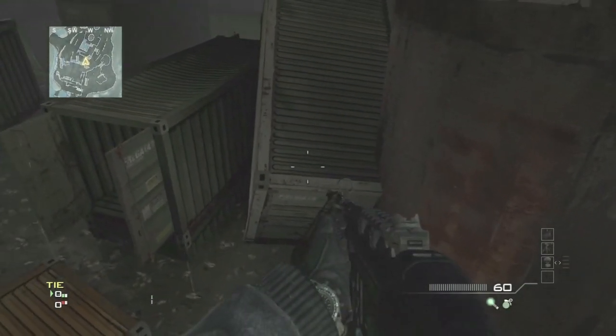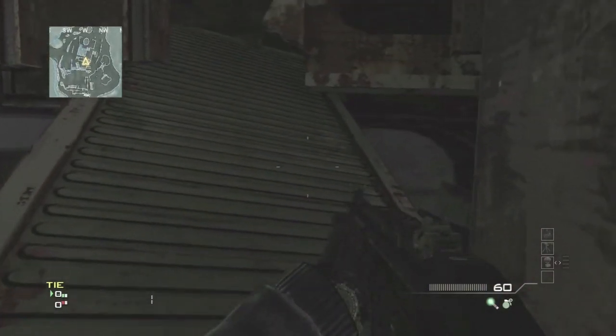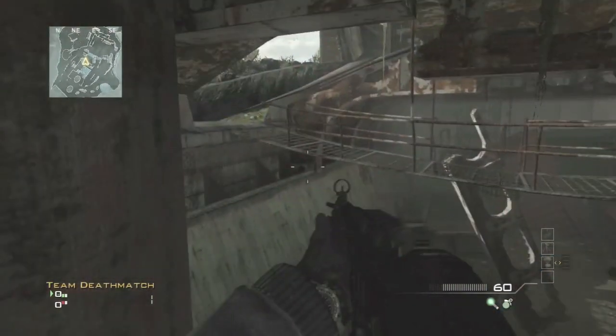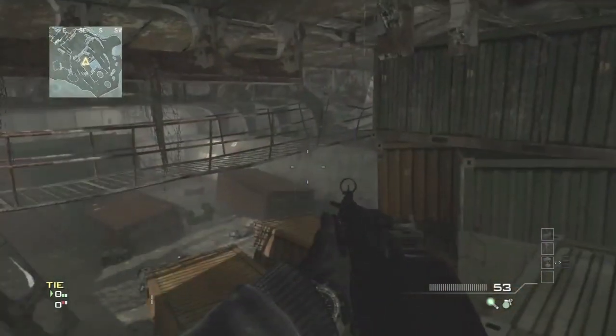Since you are crouching and there's no room to stand you are unable to jump, so you just have to build momentum to be able to reach the container. This is a great spot to get some kills and no one will expect you there. Also, if people don't know how to get there they won't be able to get over to that side, seeing as below you is a death barrier.